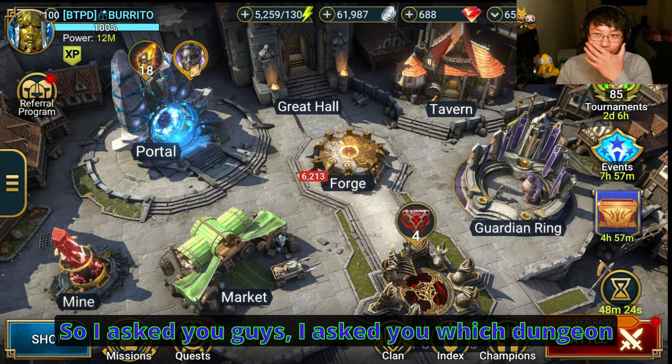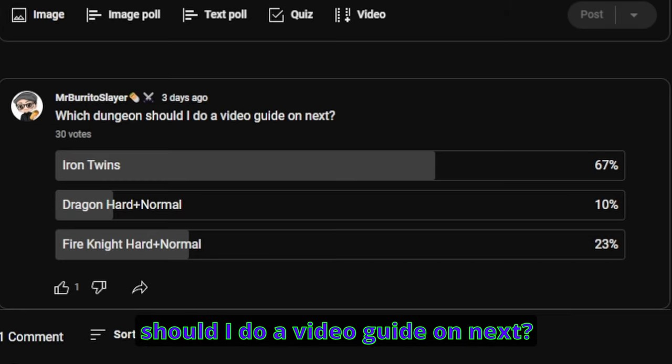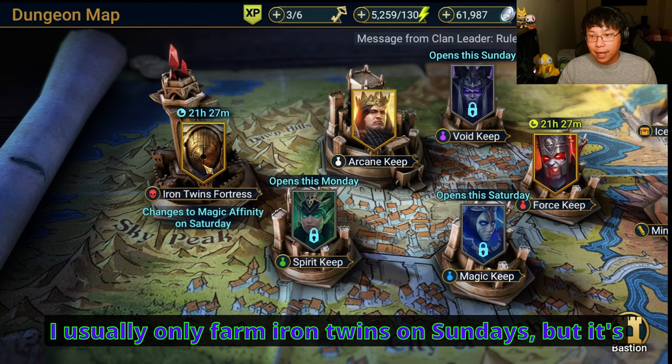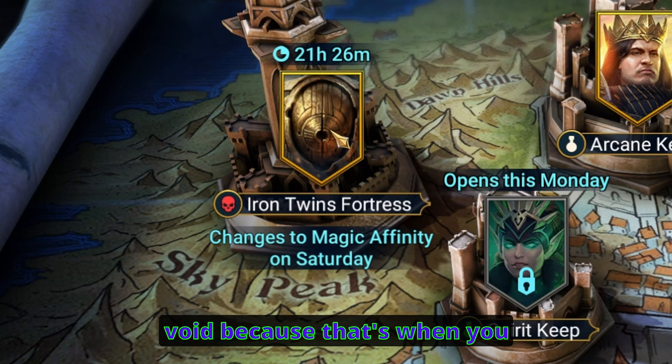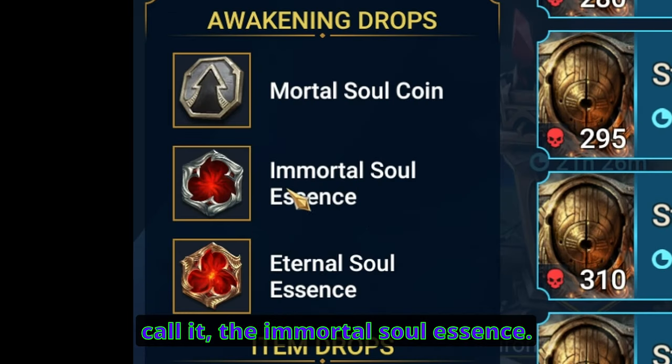Hello everybody, so I asked you which dungeon should I do a video guide on next, and 30 of you guys voted. Thank you for voting. I usually only farm Iron Twins on Sundays when it's void, because that's when you have the increased chance to get the Immortal Soul Essence.